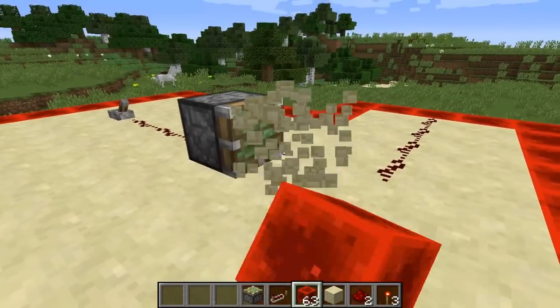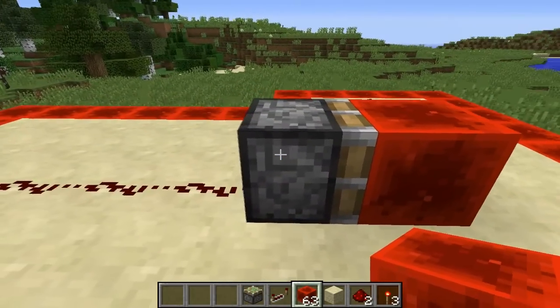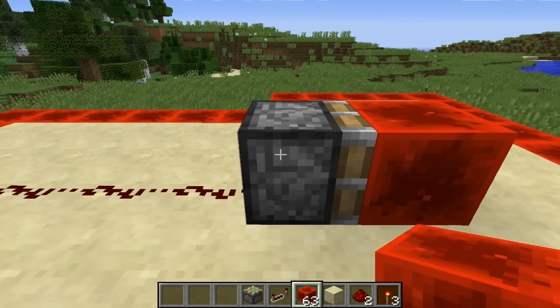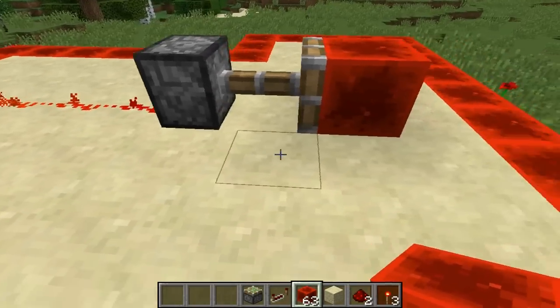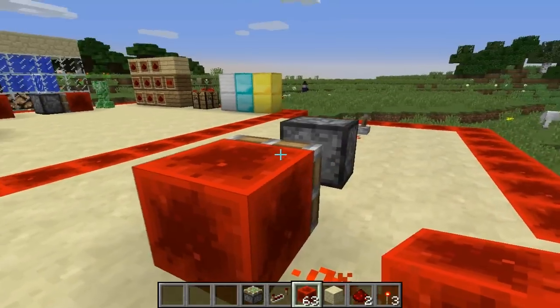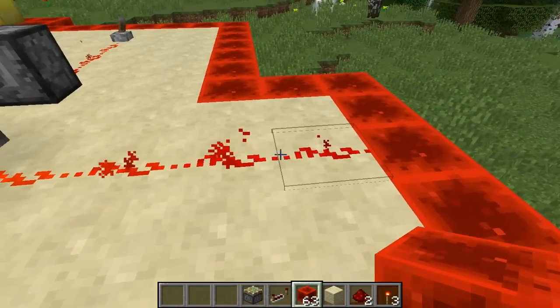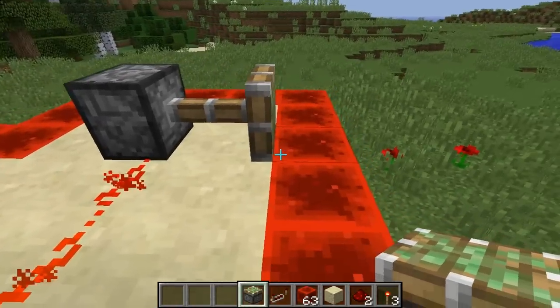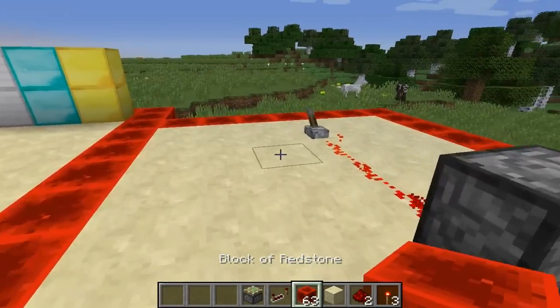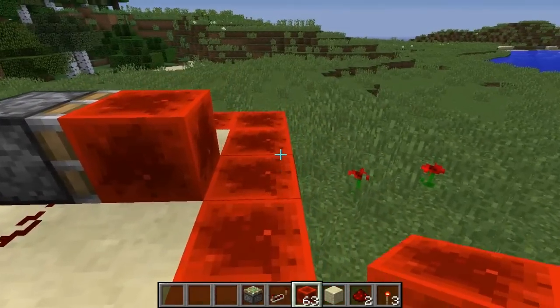Basically with the block of redstone it's cutting out the middleman, so you won't need a repeater. I'll switch this off, break this, and switch it with a block of redstone. Now a block of redstone can be pushed by a piston, which is very very useful — a lot of people have found so many great creations with this. So if I flick the switch now, we don't really need the middleman, because the redstone block will power this. You can then switch this off which will switch them both off — so this could be one door and then walk through another door.